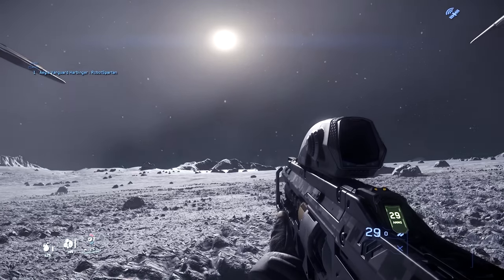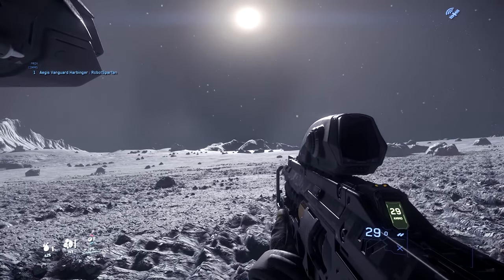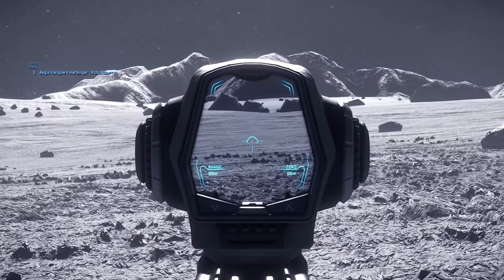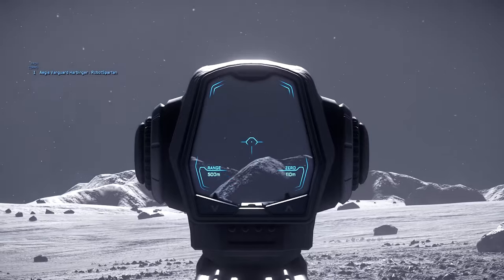With the size 2s, none of these can be purchased in-game — they're loot only, and they are all scopes. Starting out with the OT-4-RF, which can be found most often attached to the S-71. Looking down the sight, we can see it features a rangefinder up to 500 metres, and will zero with a single key press.